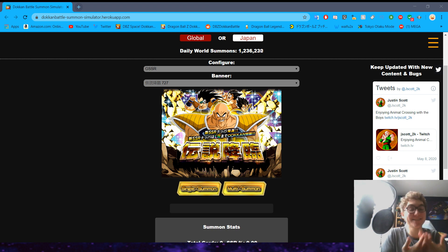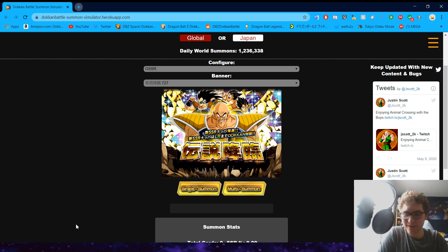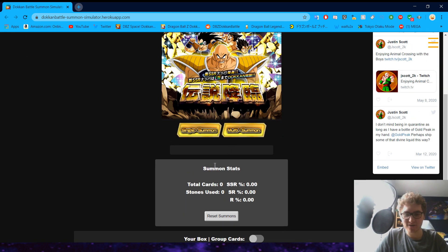We are going to simulate summoning for UI Goku by using the Nappa banner. Since we don't have access to his banner, we have to use a proxy. We're going to summon on this Nappa banner a couple of times — see how many stones it takes to get one copy, and how many stones it takes to get a rainbow version of this guy. Let's just start going.